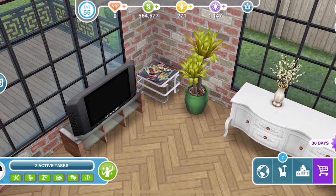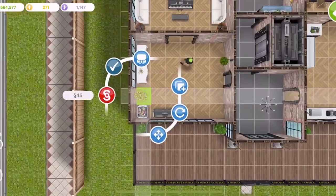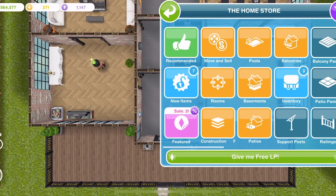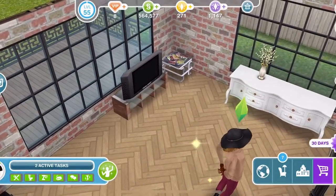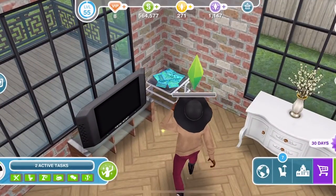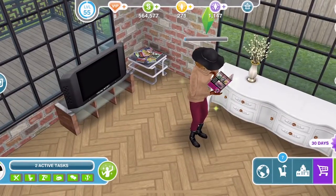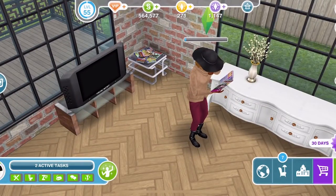All you need to do is delete one of the objects. So if we just delete the plant here — go into the home store and put the item either into your inventory or just sell it — you can see now that there is space and the Sim can head on over to the magazines and start reading them. If you don't really know what is in the way and you're trying to interact with an object, just play around with it. It'll be trial and error with deleting different items until there is a path through for your Sim to get to that item.